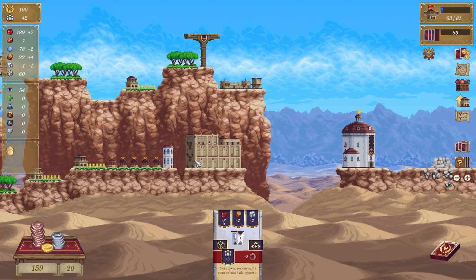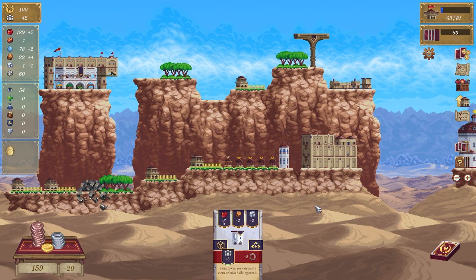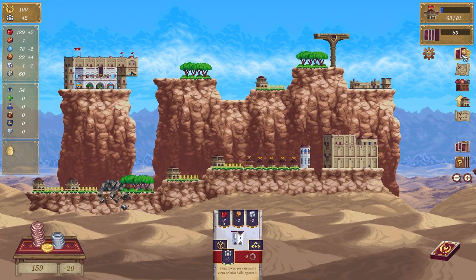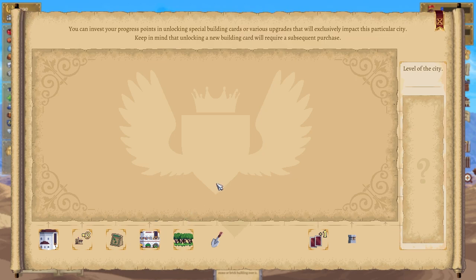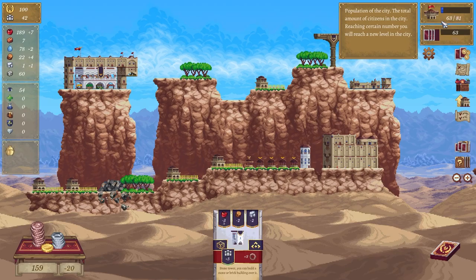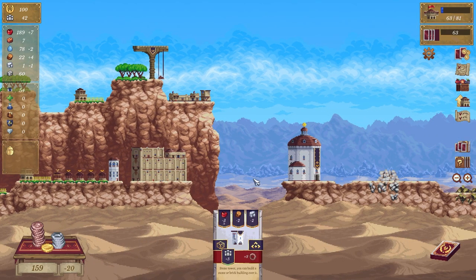I'm down on stone — okay so we've got enough food. I think I'm going to leave it there. This is crazy — you can keep building, keep building, or just get like points. I've got four progress points and I'm presuming I can take them with me to the next map instead of buying upgrades here, which is cool. You get progress points once you get your citizens up.